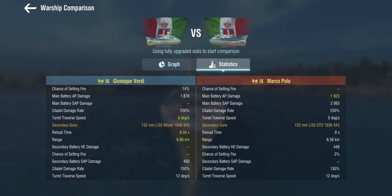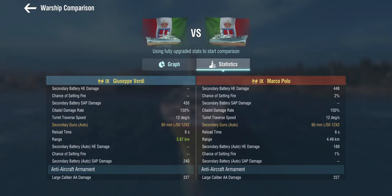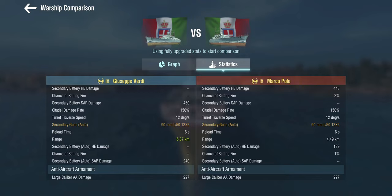These are 152mm semi-armor-piercing secondaries. The damage is too low — 140 is not enough damage for these guns, because this is the same damage the Marco Polo's guns do but with HE. The range is decent at 6.9, and we can overload these. But 450 is not enough for 150mm semi-armor-piercing at tier 9. The auto-secondaries, which are effectively glorified AA guns, also fire semi-armor-piercing — so no high-explosive from those either.